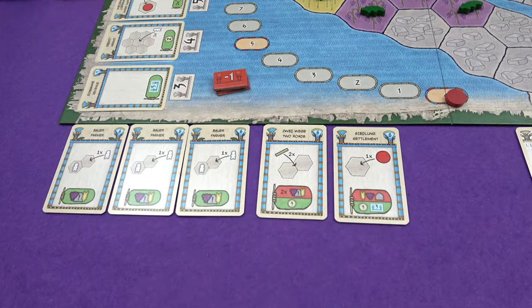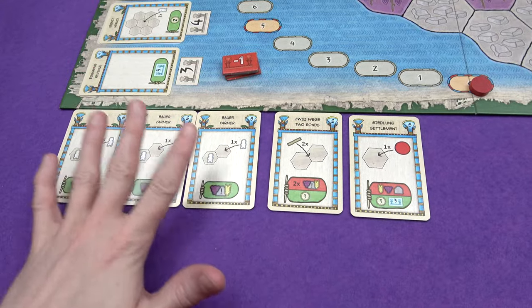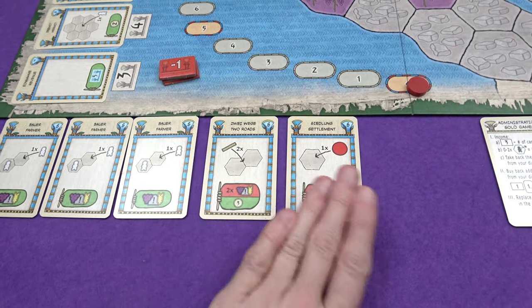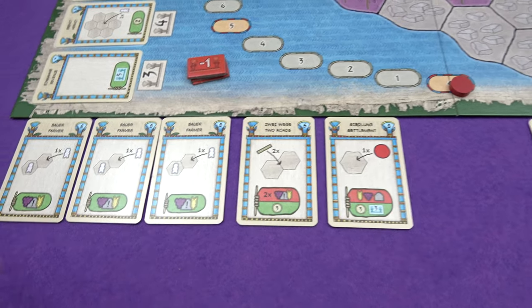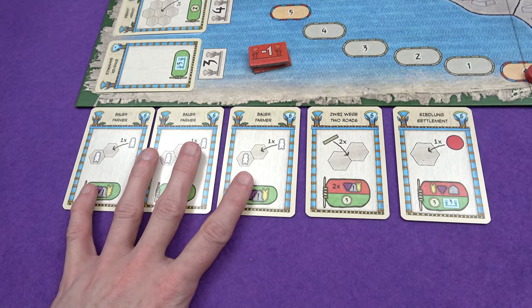So let's just look at my hand to start with. Everyone in the game has the same hand to start with: three farmer cards, a two roads card, and a settlement card. The farmer card — pretty much what we need to do first.